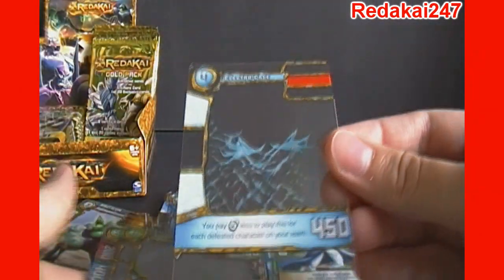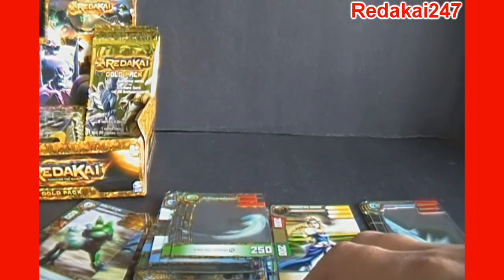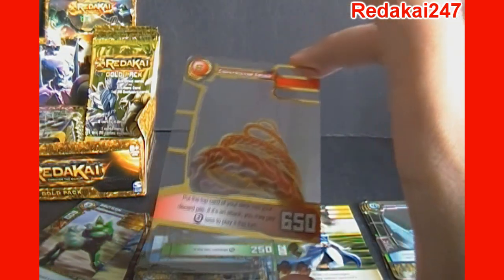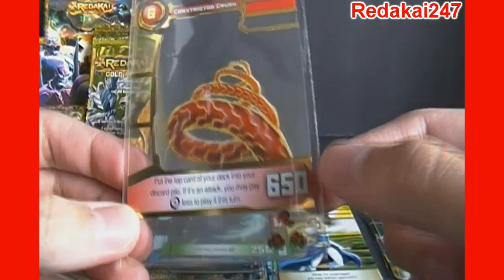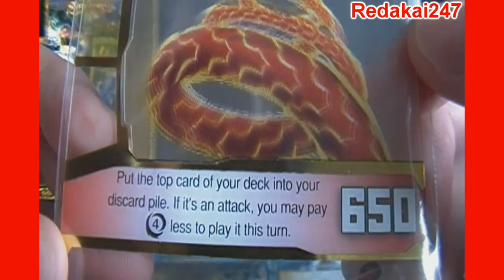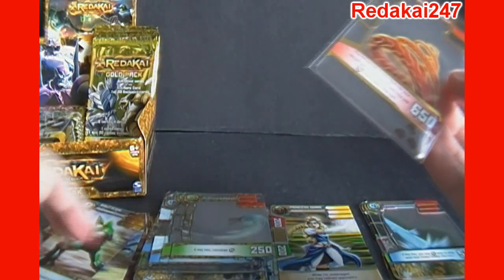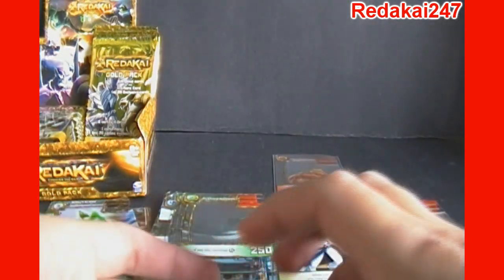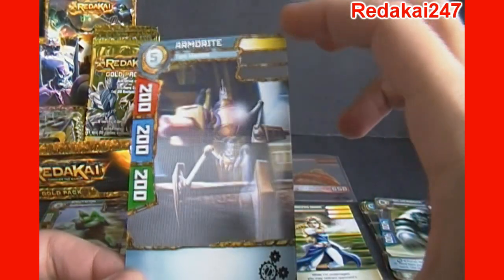So this is pack six. Electro Cage. Energy Whiplash. Feather Swords. Here's one we need a sleeve for — this is a super rare! We've got Constrictor Crush. I think that's used by one of the evil teams. For six Kairu it does one bar of damage, it has 650 attack strength. Put the top card of your deck into your discard pile — if it's an attack, you may pay four Kairu less to play it this turn. So it helps you do a double attack. We've got Silverbacks, Blue Animal. And we've got Armorite, a tank machine.